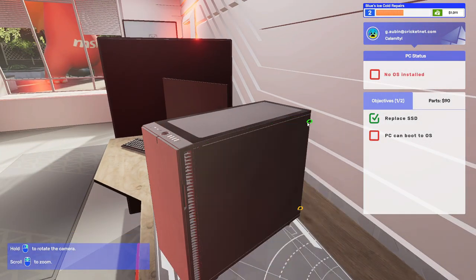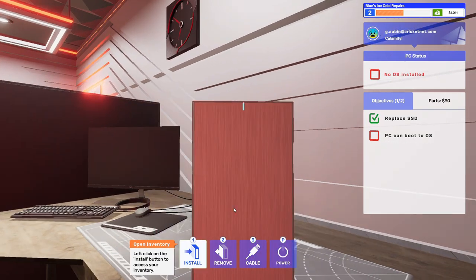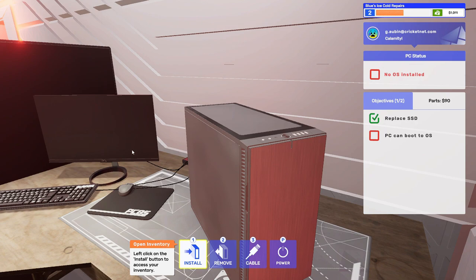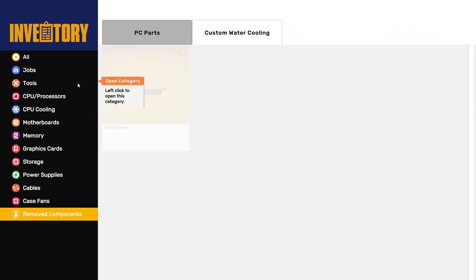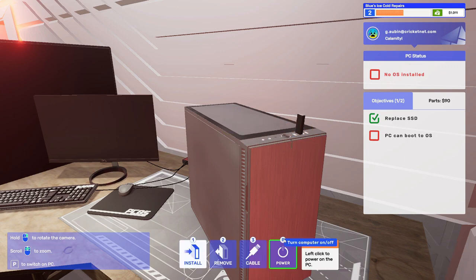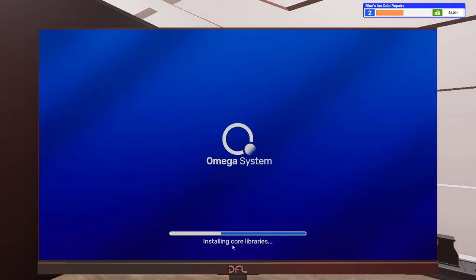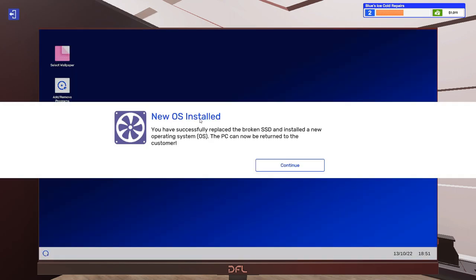Now I can pull the side panel back on and close it up. This front looks really cool — I like this front panel quite a bit, it looks almost like wood. Install the tools, USB drive, power it on. Bootstrapping and formatting — done. New OS installed. You have successfully replaced a broken SSD and installed a new operating system.